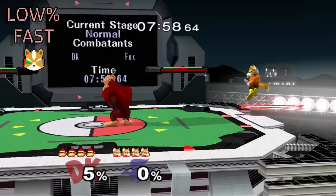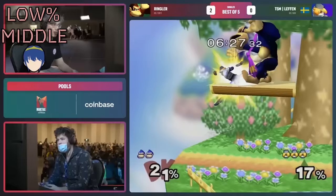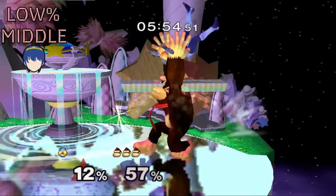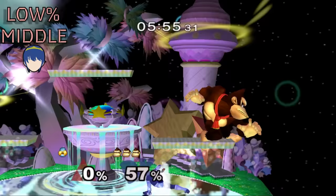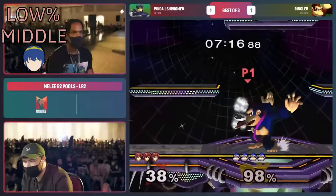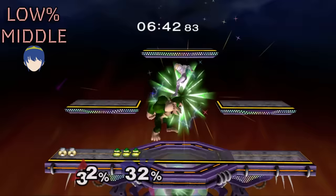Donkey Kong destroys fast fallers on the combo game if he ever gets a grab. The hardest part is getting the grab on these little twerps with amazing neutral. Low percent up-airs can combo pretty easily versus middleweights. One of my favorite combo setups versus middleweights is cargo, jump up, up throw, double jump up-air. This is useful on a stage with a top platform and sets up for a similar up throw combo, except it gets you to a platform. Mid percents can open room for DI mixups like cargo up throw into back air.